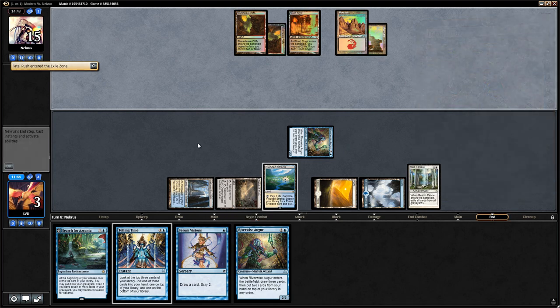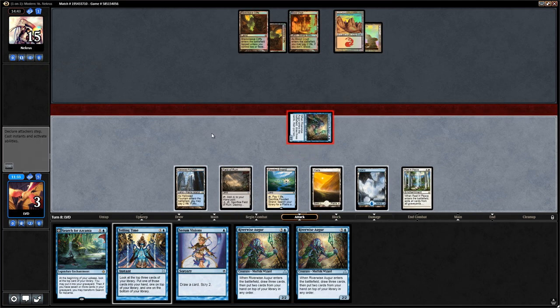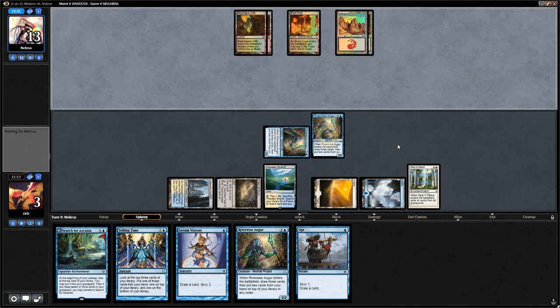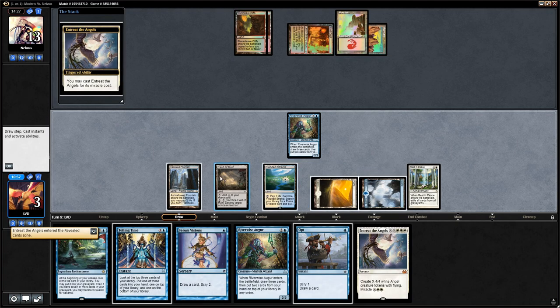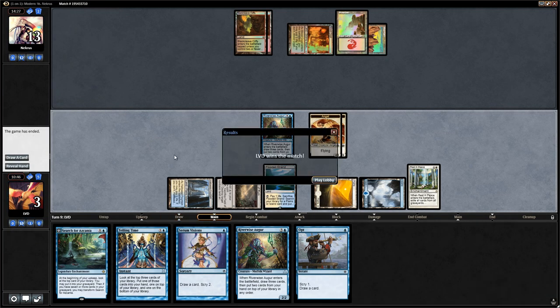We might have to win with Riverwise Augur beatdown. We attack for two and then play another Augur. There's another Entreat — perfect. We don't want the other Rest in Peace, so we put Entreat on top and are ready to miracle again next turn — making only two tokens to play around Kolaghan's Command dealing two damage. Dread Bore kills the Augur. Let's miracle again. We get in for two and the opponent scoops it up!